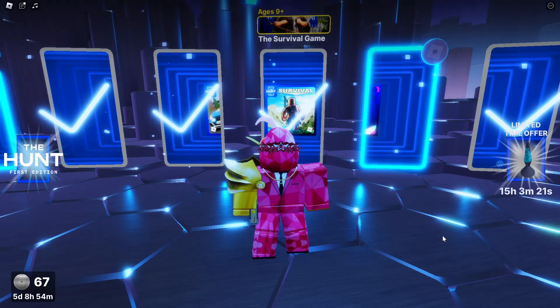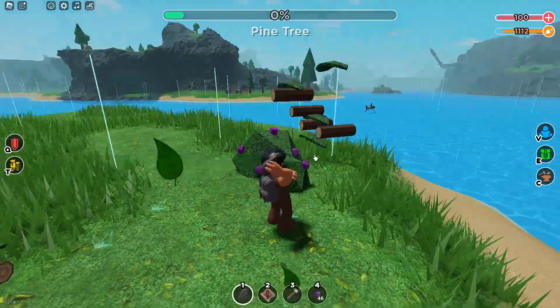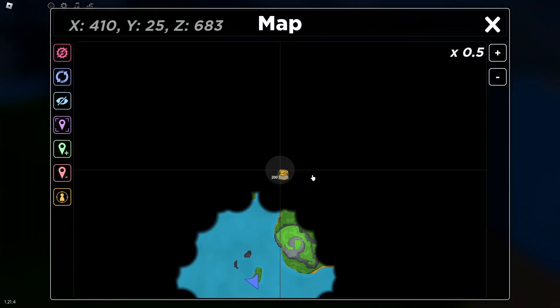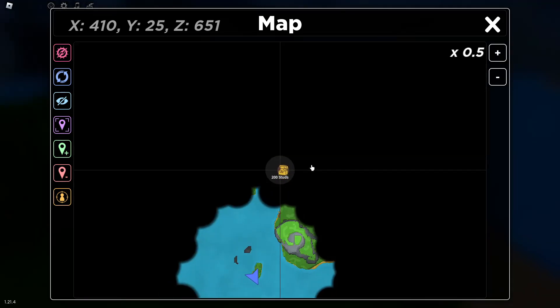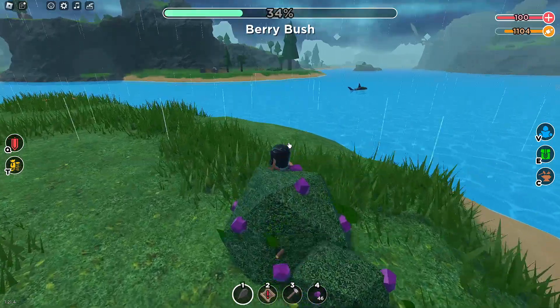Hello everyone, welcome back to the video. I'm going to show you guys how to get the badge in this survival game. So basically when you're in the game, you want to find this little marker on the map, which if you click number 2, you'll find this little chest on the map and you want to go there.